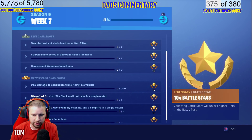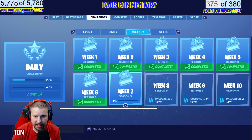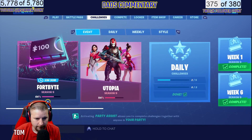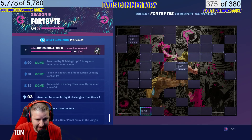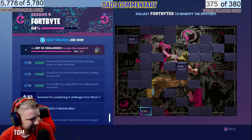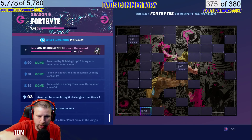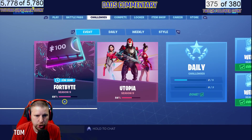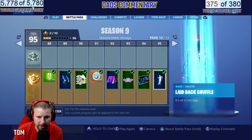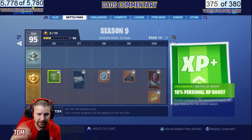If you need any help with any of these challenges or have questions, send me an Epic message at 'dads-commentary' and that will help you get Fort Byte number 93 unlocked. When you get all these challenges done — last week we got a bonus Fort Byte — so we're going to grind these challenges out today and see if there's a battle star or a bonus one. If you've followed all my videos and tips, you should be right about here on your battle pass.